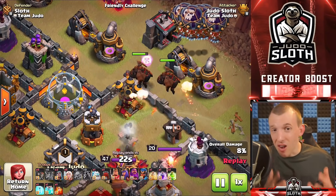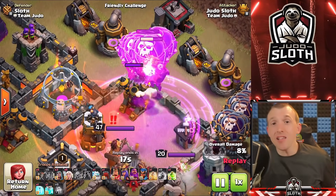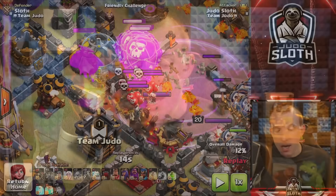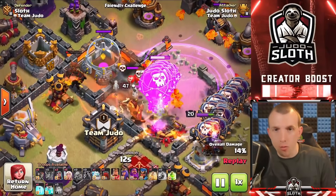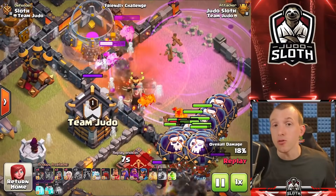The Lava Hound's primary use is as part of the Lava Loon — it's basically a flying Golem which goes to the air defense. You can use it to supplement other strategies such as Dragons, so long as there's not a single target inferno to quickly take it out. You can also get creative — if the Archer Queen is standing next to an air defense and you know the Lava Hound is going to pop, you might be able to use a rage spell to make sure the Lava Pups take down the Archer Queen, but be careful of any splash such as multi-target infernos.